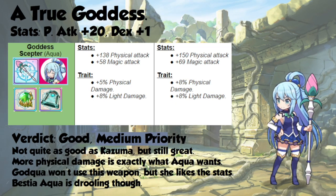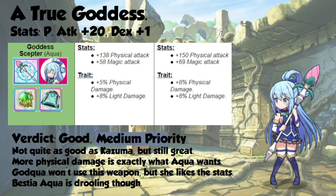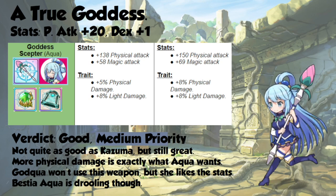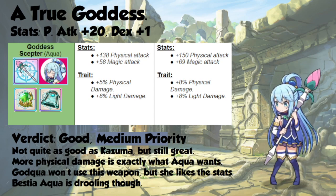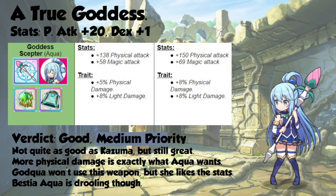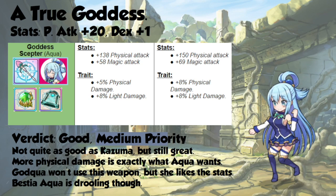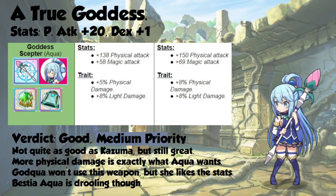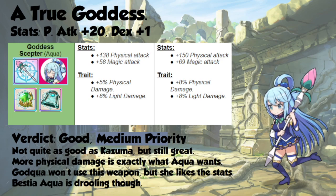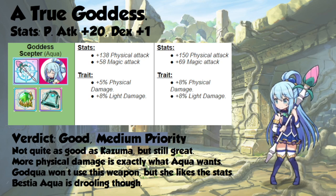Next up is Aqua, who gets 20 physical attack and additional dexterity. That additional dexterity is kind of wasted — it's basically a slight increase to how accurate she is, and she's not exactly the adventurer who's famous for missing. Her weapon gives her 12 more physical attack, 11 more magic attack, and a 3% physical damage bonus on top of the 8% light damage bonus that was already on the weapon. This is pretty good, and I would say it's medium priority. It's not quite as good as Kazuma, and the fact that Godqua doesn't really want to use her personal weapon sort of lowers this in the priority list. Godqua still likes the stats, but it's Donmachi Aqua who really wants this weapon, as it's by far the best on her.